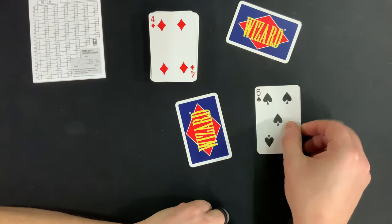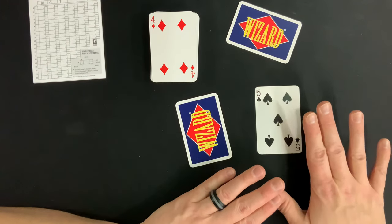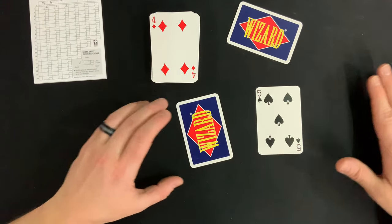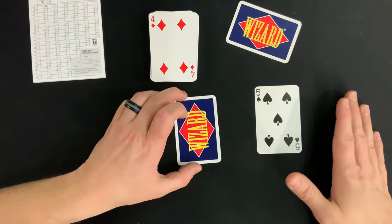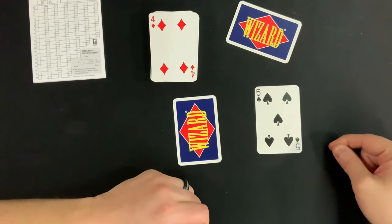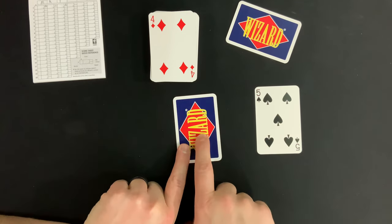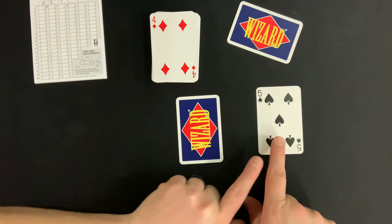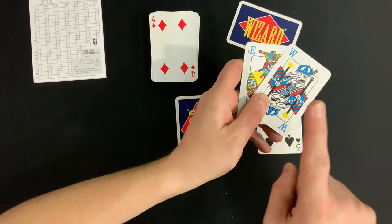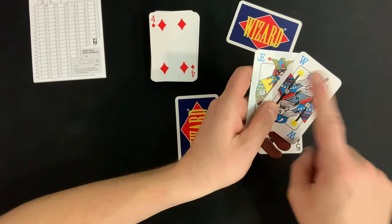The first player leads off with a five of spades — they're currently winning since no one else has played. In future rounds this matters more, but the key rule is: since a five of spades was led, every other player must play a spade if they have one, or they may play a Wizard or Jester since those break the rules.